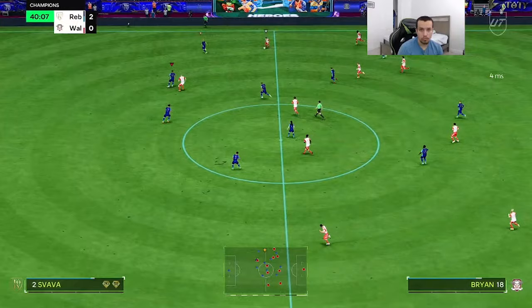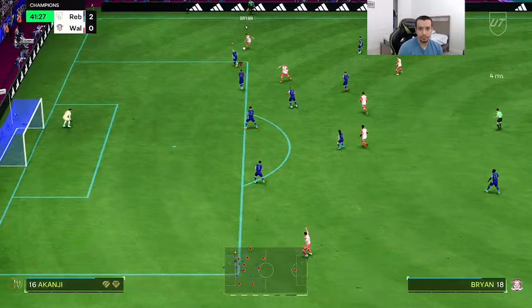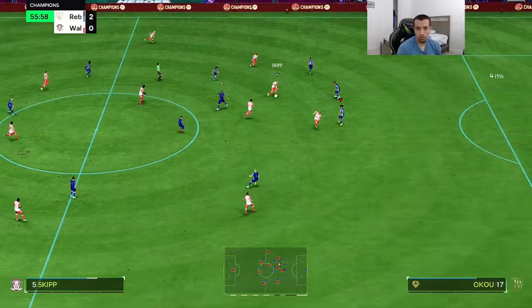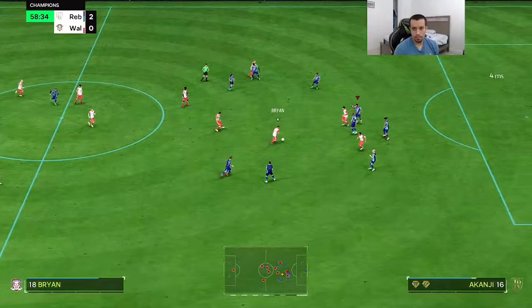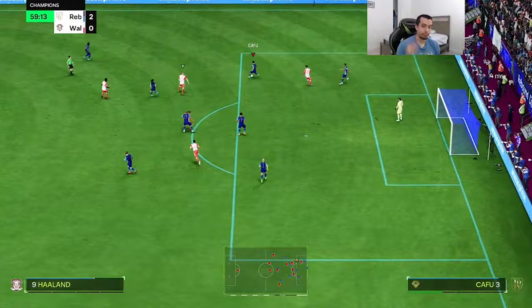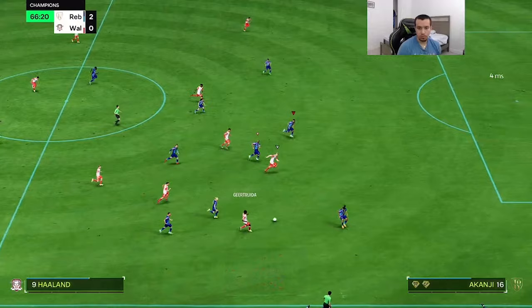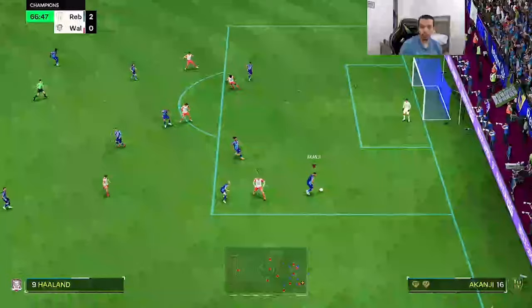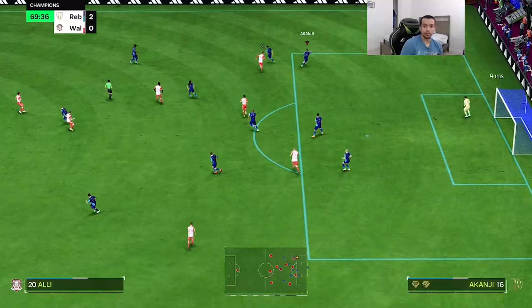The opponent wants to find Haaland but Akanji gets another great interception. Good pass as well, very nice tackle. A good block right there. This is going to be a good test — nice and clean stop on the run, great job stopping that run from Haaland. He stops the attack and plays it out the back beautifully.